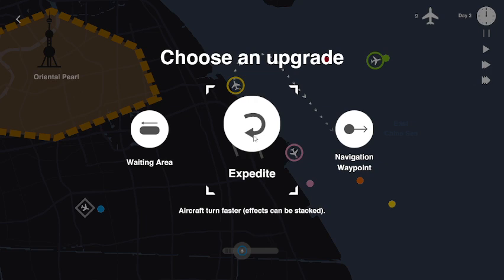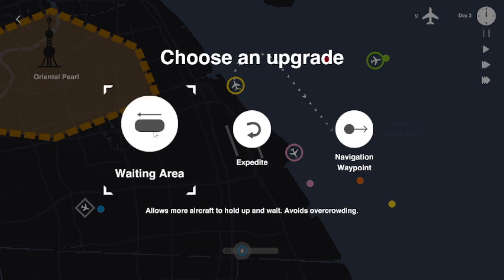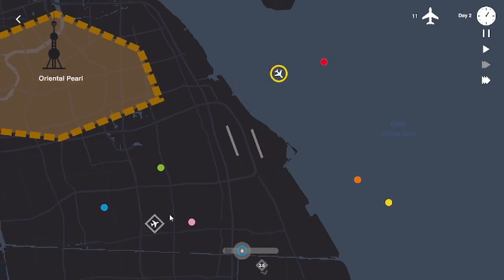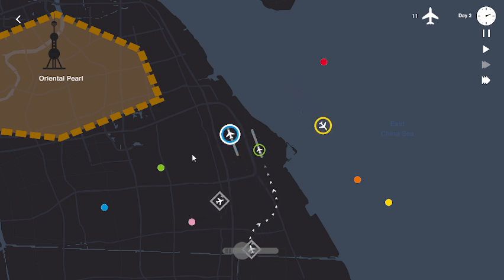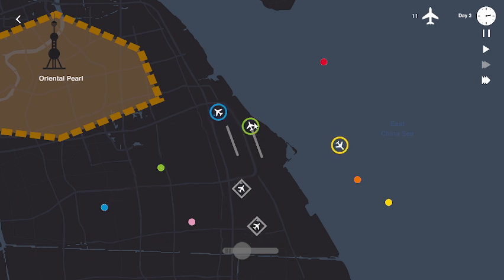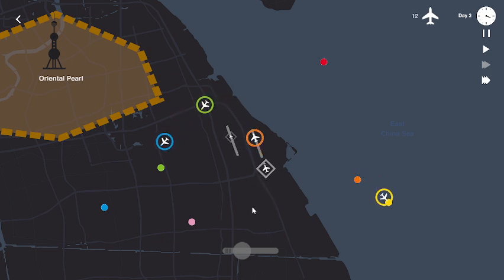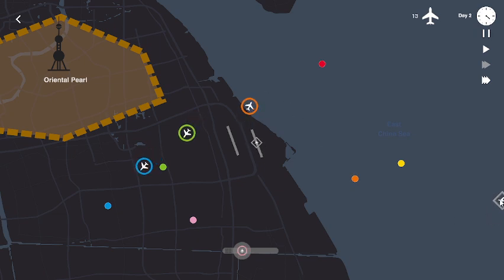Now you want to create a flow where there's traffic coming in and going out. These are my two favorites: a longer waiting area, or expedite turns — I'm gonna go with the turns. Cannot comply, angle too steep. Unable, angle too steep. Runway 34 left cleared for takeoff, vector to destination, cleared for takeoff, vector to destination, cleared to land, runway 34 left cleared for takeoff, vector to destination, cleared for takeoff.